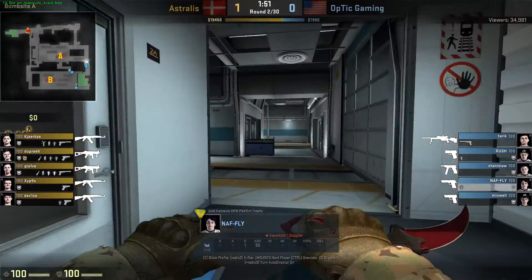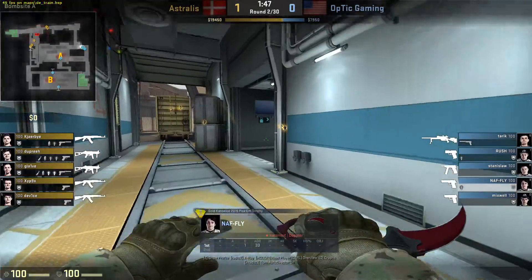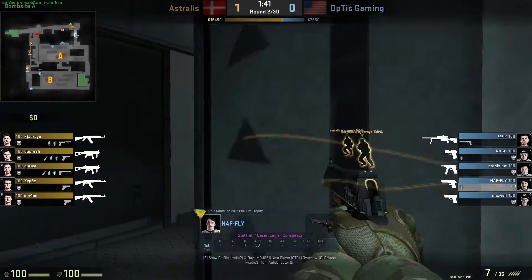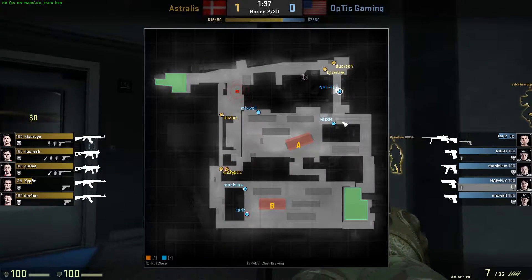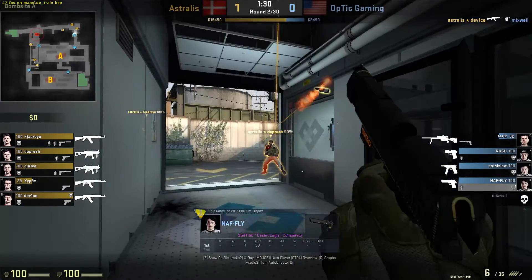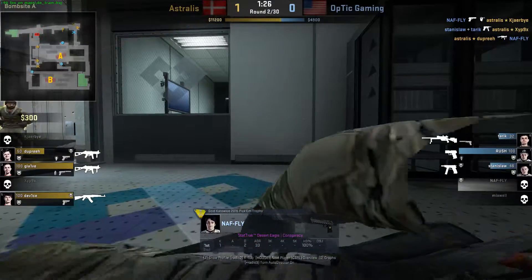Let's see where NAF plays on this map. It looks like he's going to be the ivy player. He's going to be pushing ivy. Now he has to wait for his teammate to bait for him — you can see his teammate is right here baiting for him. Dupree does have a molly. Oh, that was a nice shot — that was a crazy shot!